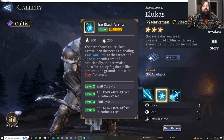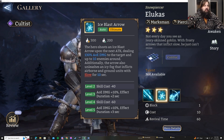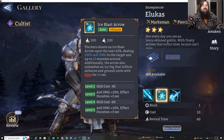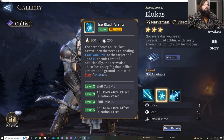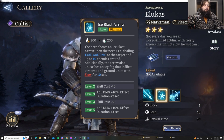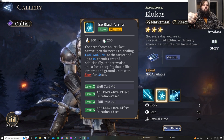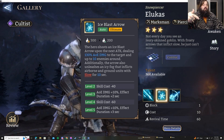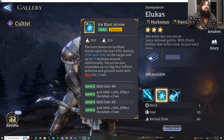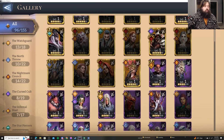If a champion has a Rage cost of 300 or lower, we'll call that a fast ultimate — very quick and easy to obtain, meaning they can spam it. Champions like Idril have a combination effect with other champions whenever they use their ultimate, and champions like Laurel can buff champions whenever they use their ultimate. So if you're using Idril and Laurel for extra damage, you'd want champions like Lucas, Screef, Lightlock, and Wrath to trigger those effects frequently.